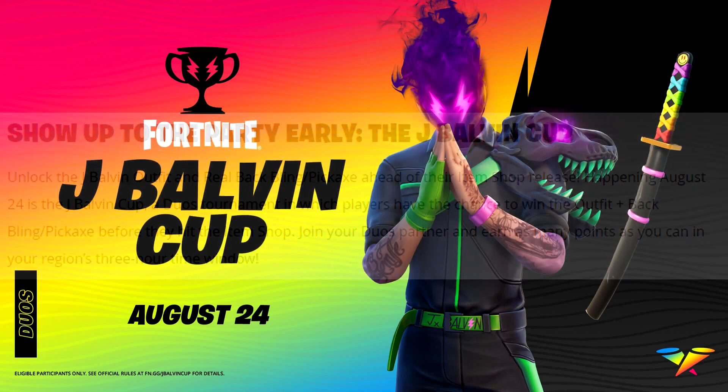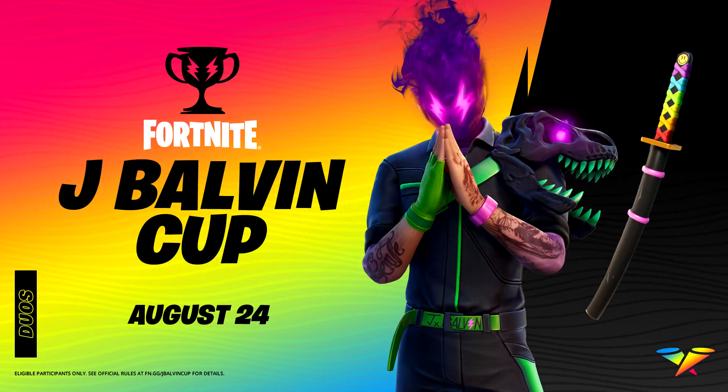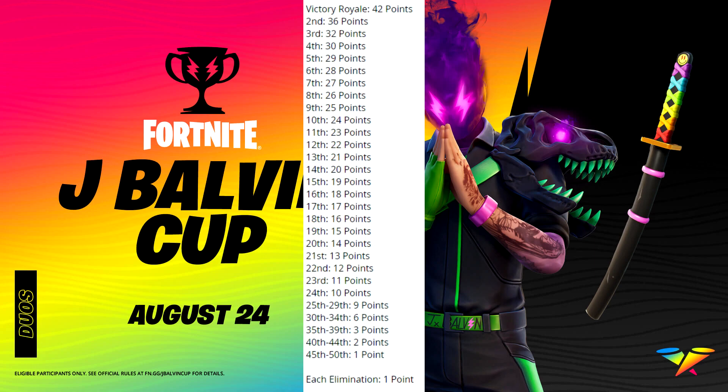Once again we've got a sweaty tryhard cup. I really wish they would do something different to give even the lesser-skilled players a chance at winning these early, but unfortunately not today. The scoring system seems on par with every cup we've had recently: a victory is 42 points, second place is 36, third is 32, all the way down to 50th place which is one point, and you also get one point per elimination.